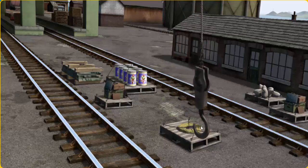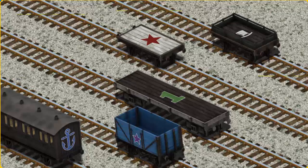Show Cranky where the slate is. Help Cranky find the slate. There you go. Let's lift and load. Now the cargo must be loaded. Help Cranky find the blue cargo car with a purple star. There you go.